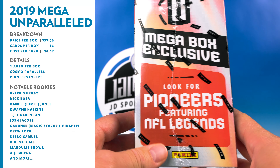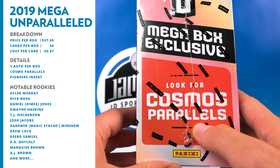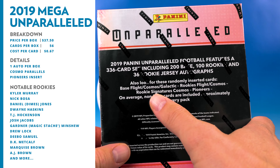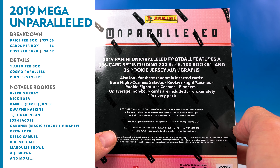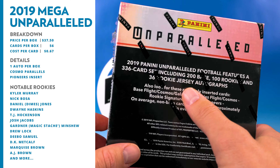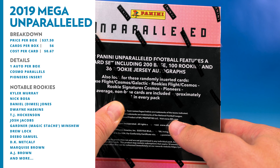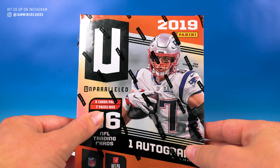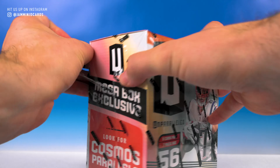You have these mega box exclusive pioneers featuring NFL legends, as well as the Cosmo parallels. Looking at the back at the things you can get: rookie signature Cosmos — that's probably the main thing we're hoping to get. You have the base flight and the rookie flight as well, and galactic Cosmos. On average, non-base cards are one in every pack, so with seven packs you're getting seven non-base cards. It's gonna be a lot of base cards in here.